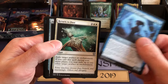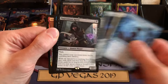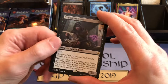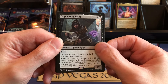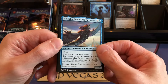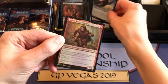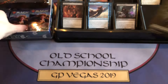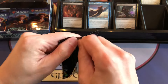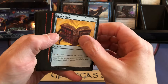Scholar of the Ages, Return to Dust — that's pretty good. Arcane Signet is always great. Opposition Agent — finally we get something worth $20. Jessica's Will foil and Opposition Agent together make about $50 on this box. A lot of $1 and $2 rares, a lot of $2 to $3 mythics.